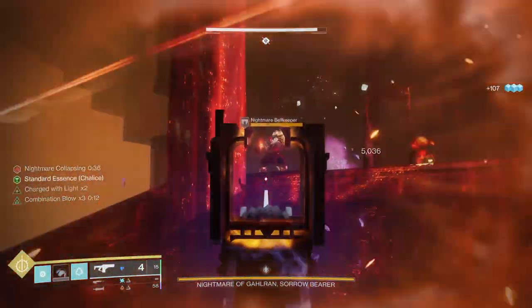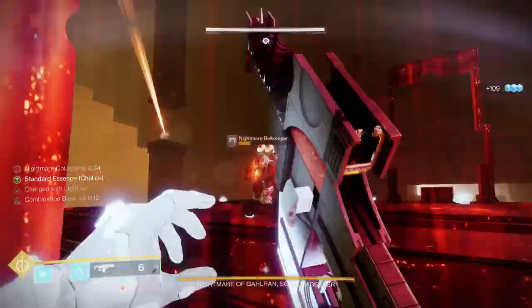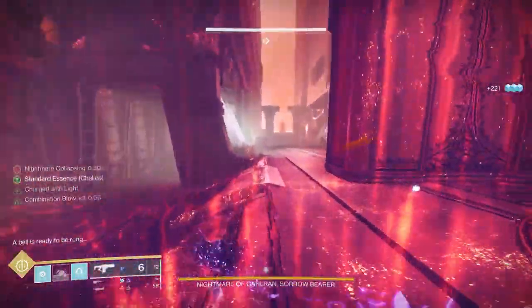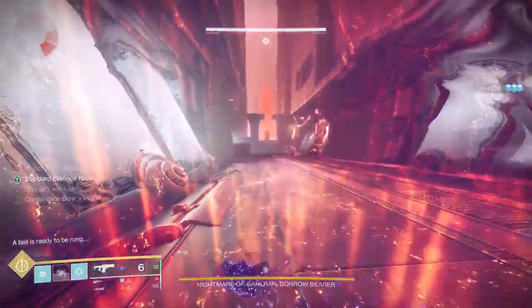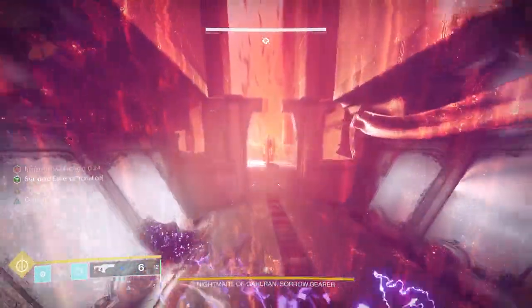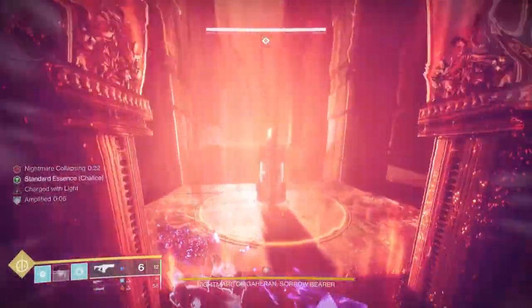First, let's talk about the core of any good Arc Hunter build. You're going to use Gambler's Dodge. Gambler's Dodge allows you to get your melee back when you dodge near enemies. You're going to be near enemies a lot of times in this build, and your melee is the core to the play loop in any good Arc Hunter build.